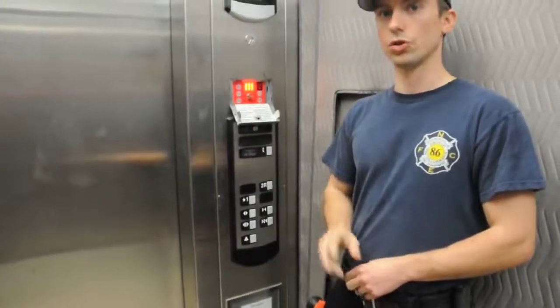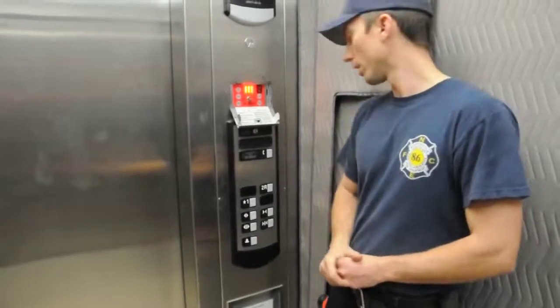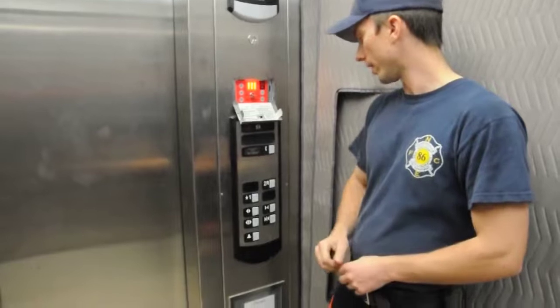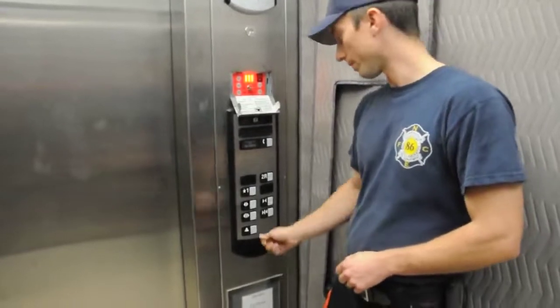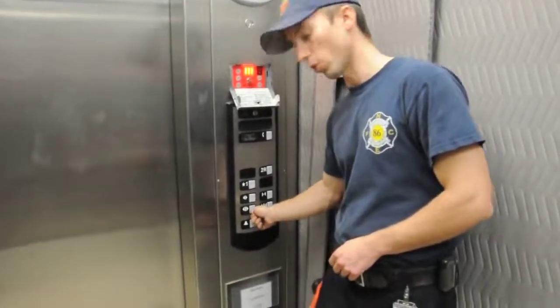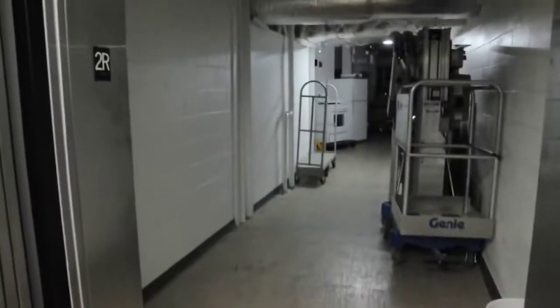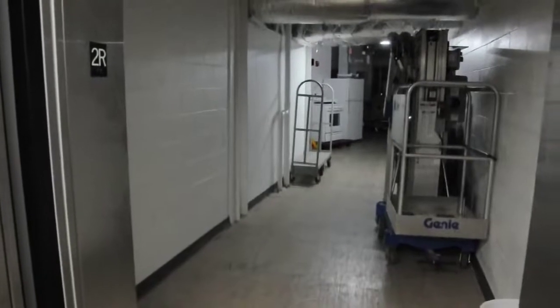All those functions worked, so I'm going to go ahead and choose R2, which is going to be two floors below the fire floor. Once we arrive at two floors below the fire floor, we're going to hold the door open button on the elevator, and our company will go ahead and exit and make their way to the stairwell.